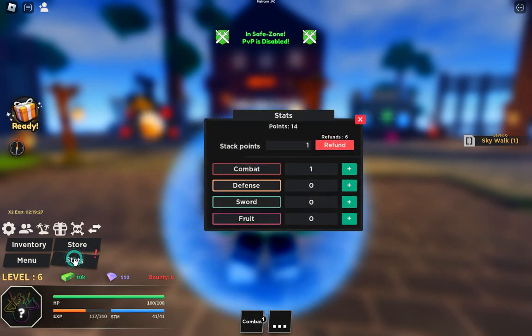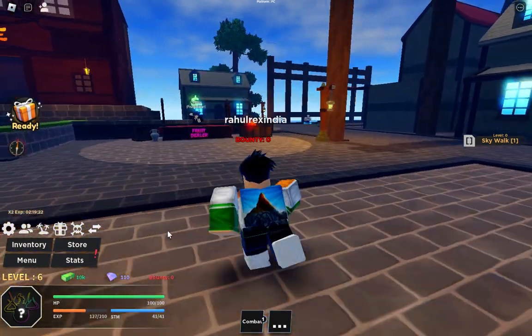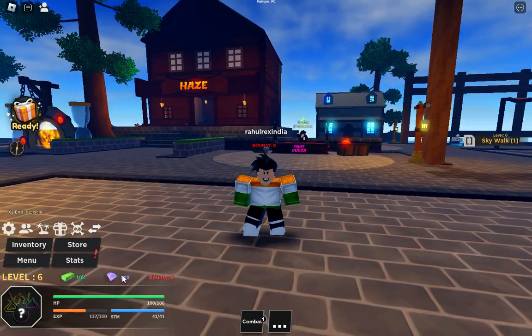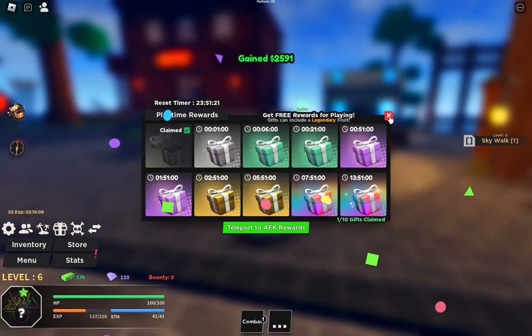So those are all the codes and you can see we got tons of rewards — two hours of XP boost and 10k cash. I didn't even do anything and we have 110k. Let me check my inventory — oh, we got cash.